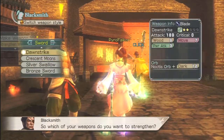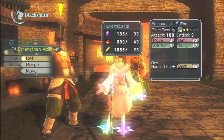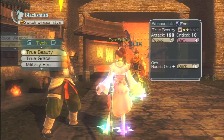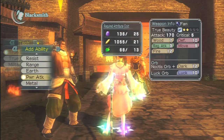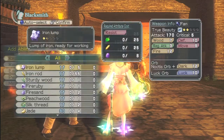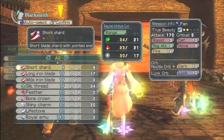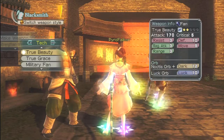We're going to talk to the blacksmith here. We're going to add the ability — strengthen, add ability. Regular attack is a no-brainer. Power attack — I don't use my power attack with my fan very much. I guess we'll add Range and Resist; that's a good combo. So we add Resist, we add Range. Now you can see that I only have one element — the Dark element from the Noctis Orb.